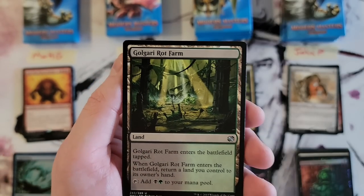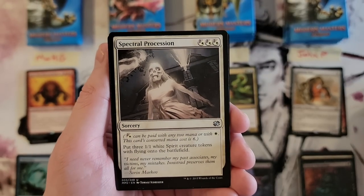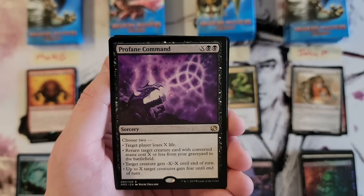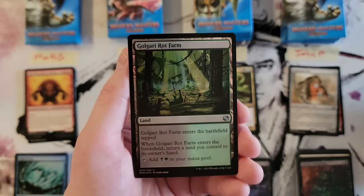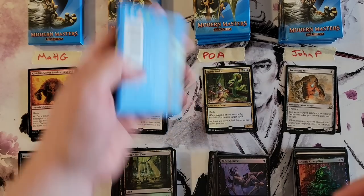Reassembling Skeleton, Golgari Germination — okay. Spectral Procession, kind of neat. Profane Command — the commands are in here. And a foil Golgari Germination — that's not bad! All right, next pack.